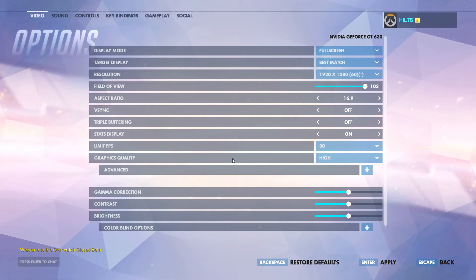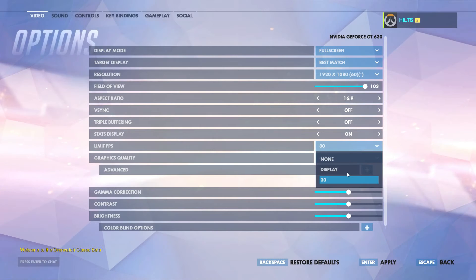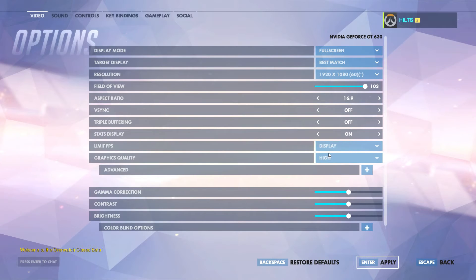One important thing I forgot to mention: the FPS limiter. In the previous build you were capped at 30 FPS — that is no longer the case. You can now unlock it completely or set it to match your display. A lot of people were upset about the 30 FPS issue so it's great that's gone. You also have field of view options going up to 103, which seems sufficient for most people. That's it — the beta is still planned for a spring release with no official date yet from Blizzard. Hopefully you're a little more hyped now. Thanks for watching and I'll have more videos coming soon.